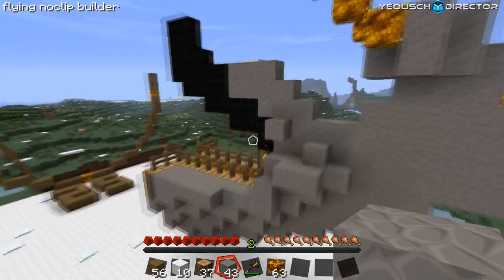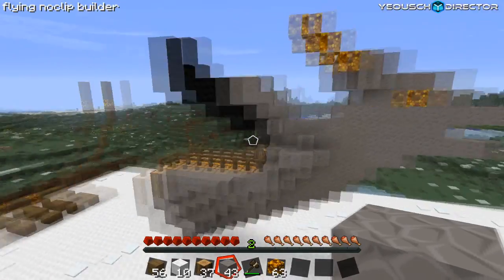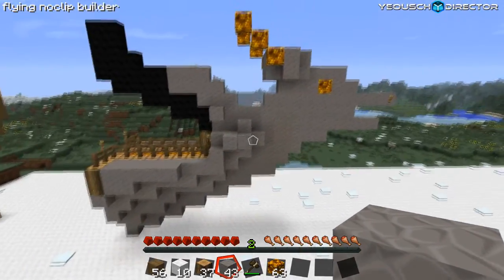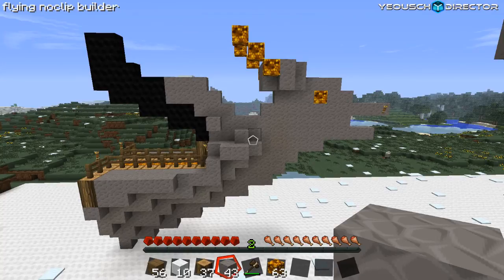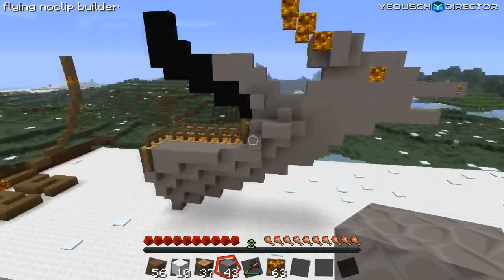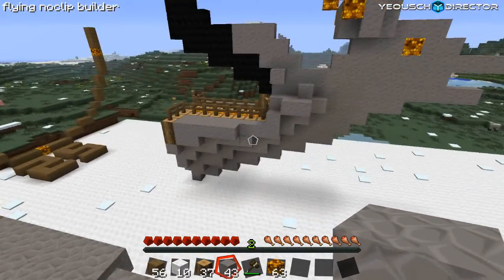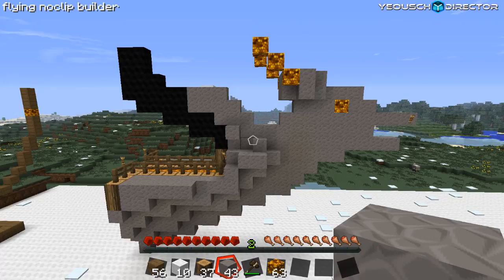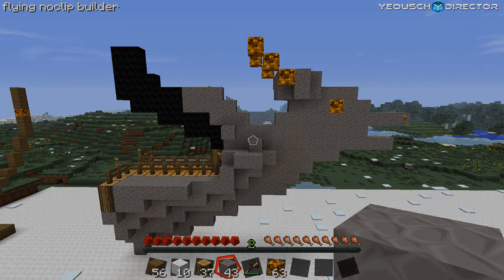I'll just let you guys look at it and figure that part out because I'm getting kind of confused and I don't want this tutorial to go on too long. Like I said, it's an organic build — you're just blending in, that's all you're doing. That's pretty much my dragon head tutorial. It sucked — it's probably one of the worst tutorials I've ever done — but I hope I've got enough there where you at least got the head part and can blend the back part into the ship. Anyway guys, that's the end of part two of the pirate ship tutorial. I hope you all enjoyed it. Remember to rate, comment, subscribe, follow me on Twitter, and we'll catch you on the next one. Later.